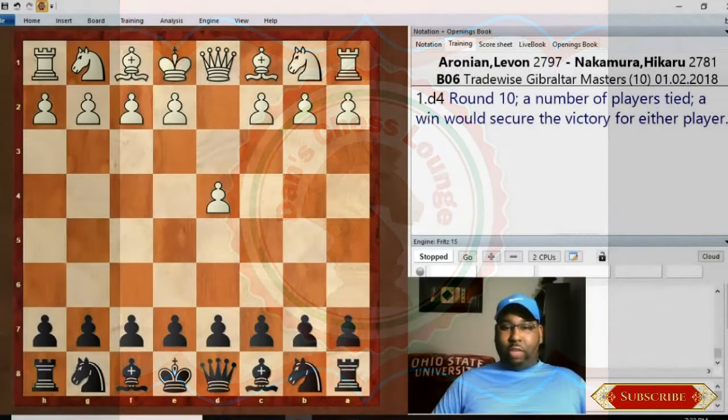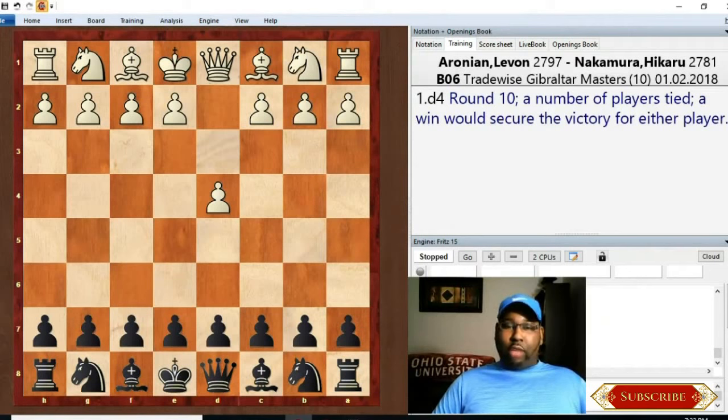Welcome back to Dan's Chess Lounge. I'm super excited about today's round - Round 10, maybe the final round, of the Gibraltar Masters. We have the number one seed Levon Aronian going up against Hikaru Nakamura. Aronian started off a bit shaky while Hikaru was dominating early, but then Nakamura had four or five draws in a row and let the field catch up. Now he's got to battle it out with the number one seed.